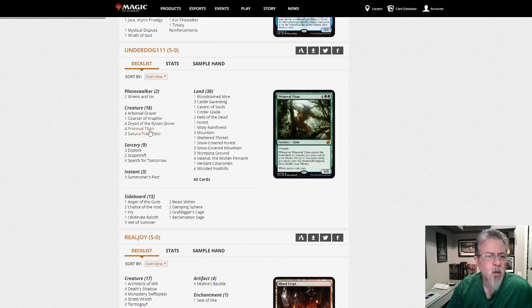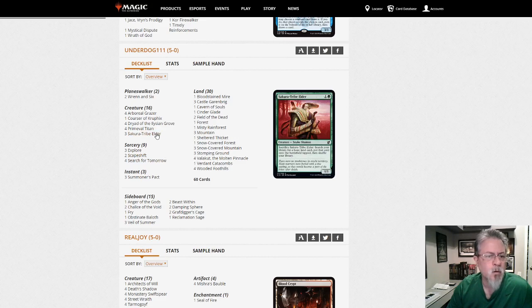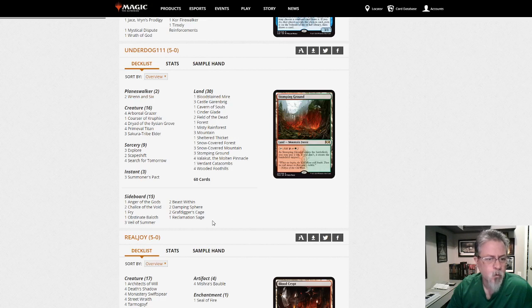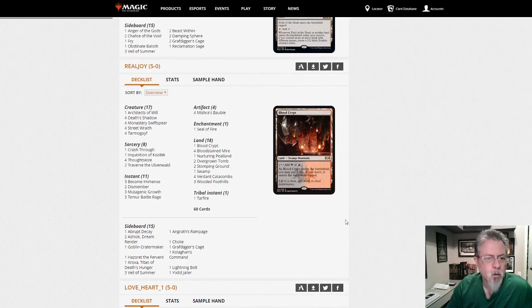Underdog 111 with a Red-Green Titan Escape — it's the Scapeshift build with only two Scapeshifts. It's a win con but not the primary win con anymore because Primeval Titan is just so good. We're in Valakut to help you along, 30 lands, Red-Green Shift — another Titan deck.